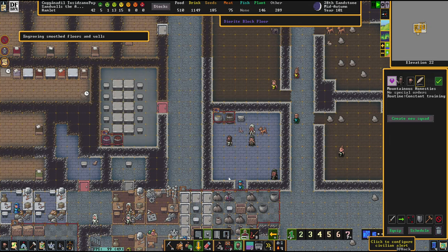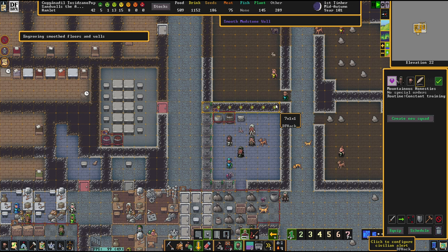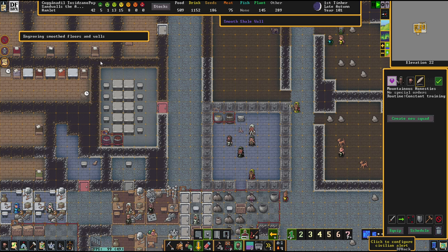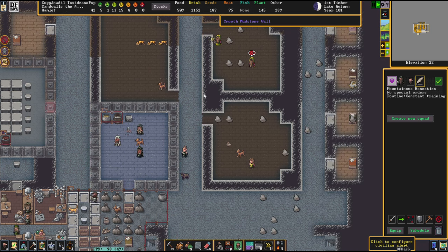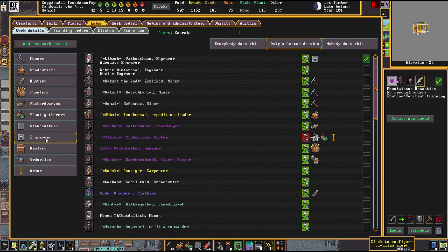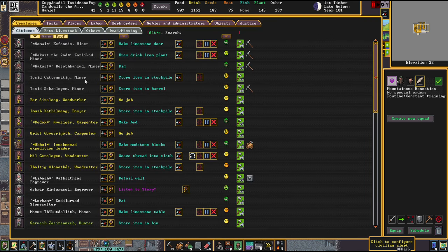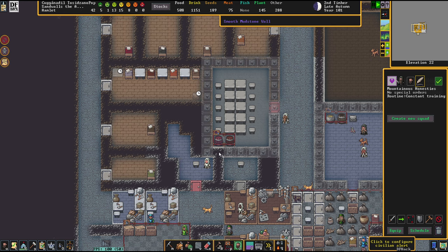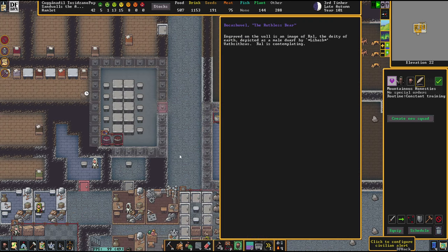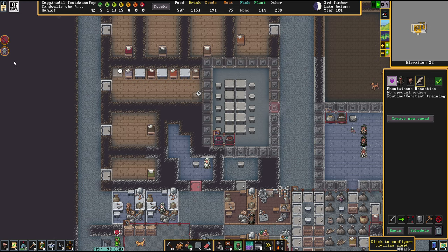It's engraving time. I got an engraver lady and I want to get her busy. Engraving is being done by Libosh — she's already on it, brilliant. Let's check out her art — she's slow, she's so slow. But she's only an adequate engraver so that'll take some time. She made a picture of the deity of earth — not bad.